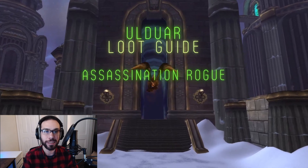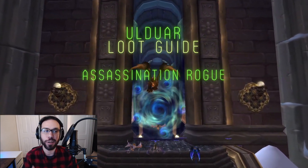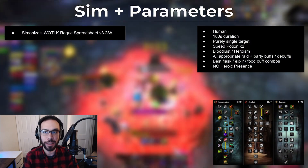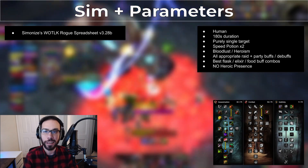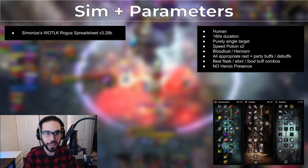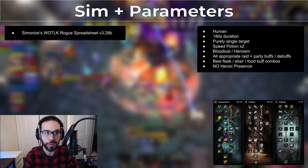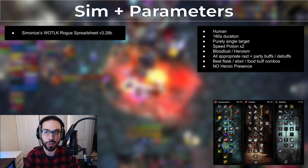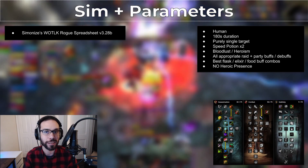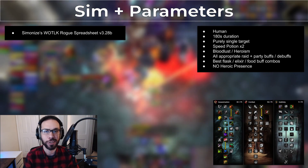These items are simmed twice: once for how much of an upgrade it is for you in full Naxx gear, and the second time for how the items stack up when you're in full Ulduar BiS. If you're curious what sims and settings they use, they're all listed right here. Standard spec, nothing crazy. All buffs covered, three-minute encounters, as most of these Ulduar fights are going to take way longer than these Naxx ones. I also didn't sim as a Troll or Gnome for any upcoming loot guides to reduce variance when comparing between classes. This shouldn't affect how relatively strong individual items are for certain specs, so no worries there.